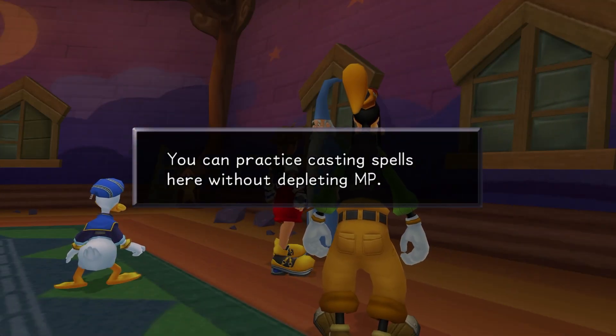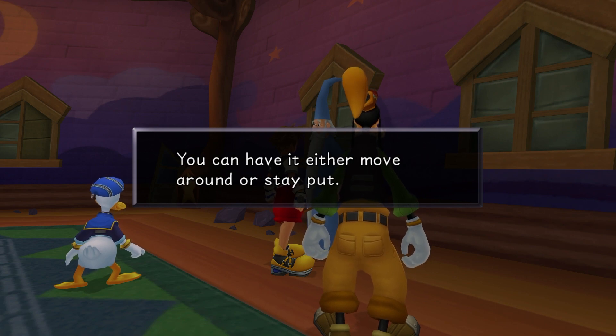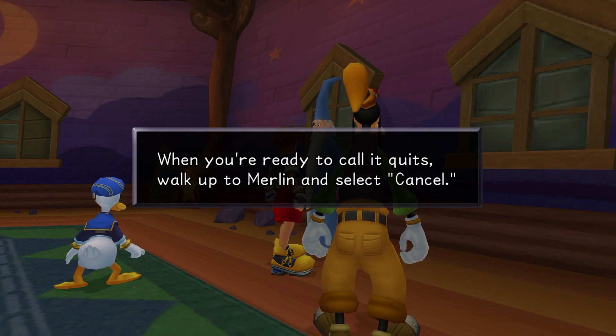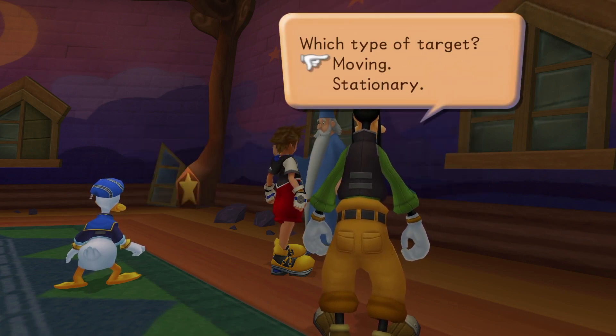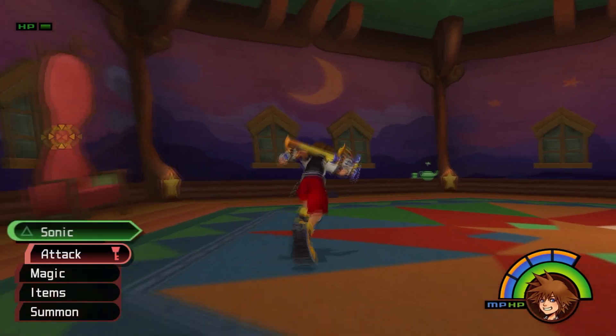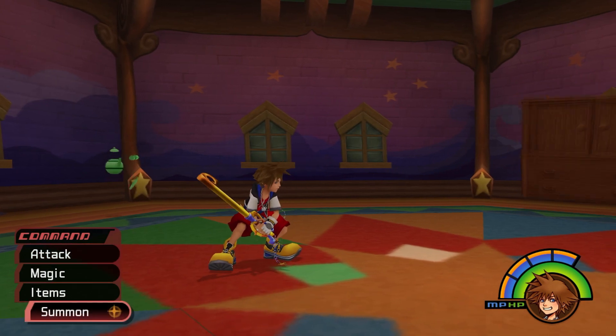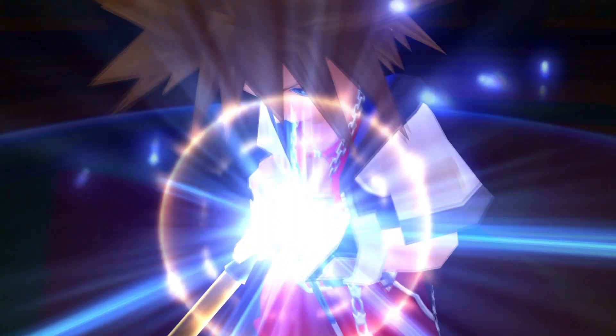You can practice casting spells here without depleting MP. Merlin's furniture will be your target. You can have it either move around or stay put. When you're ready to call it quits, walk up to Merlin and select cancel. Let's do stationary for now. We'll do a summon - we got Simba, Genie, and Bambi. Let's try out Simba.